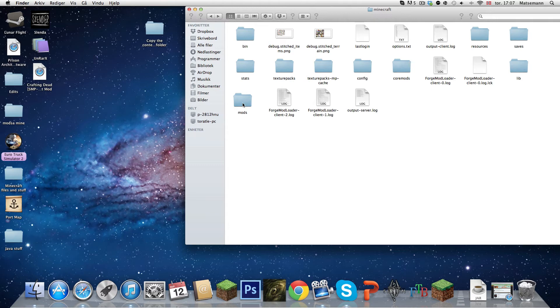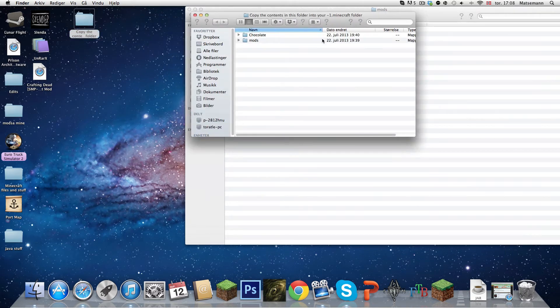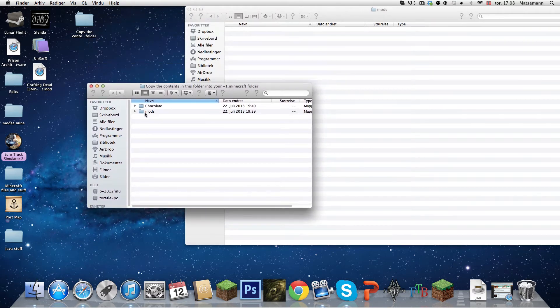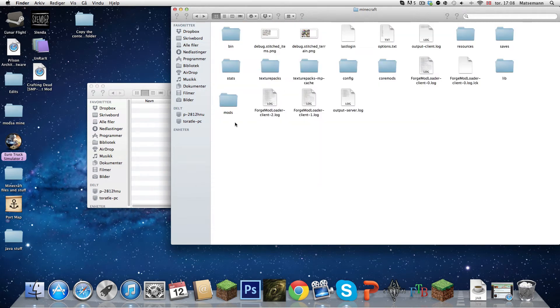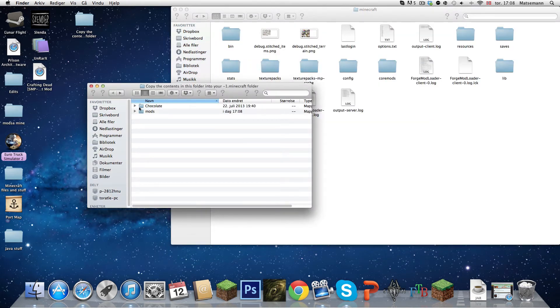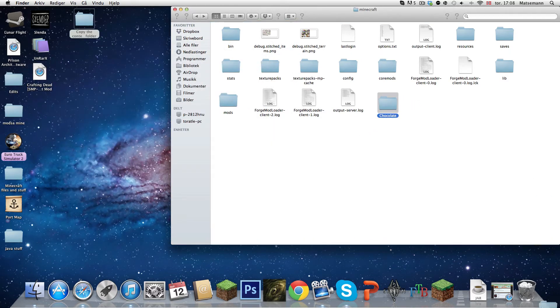Here it will say Mod and you are going to open that one. Go into your Better Dungeons folder — there will be a mod folder inside that one as well. Open that one and here it will say Better Dungeons mods. Simply drag it into the mod folder. Then there is one more thing — a Chocolate file — just drag it directly into the Minecraft folder where all the bin, mods, and saves are. Just have it there.